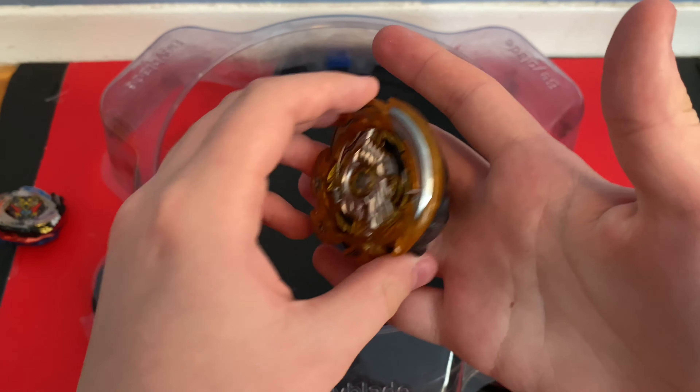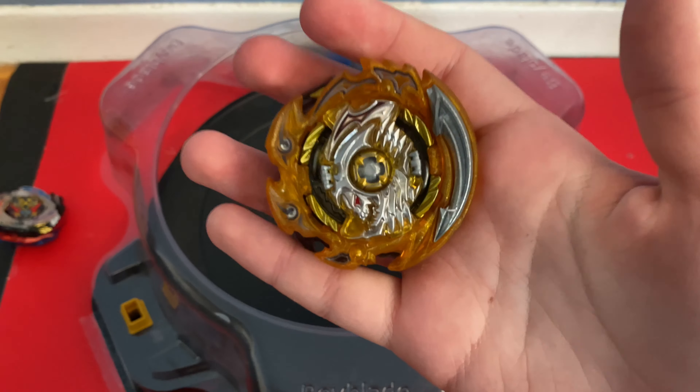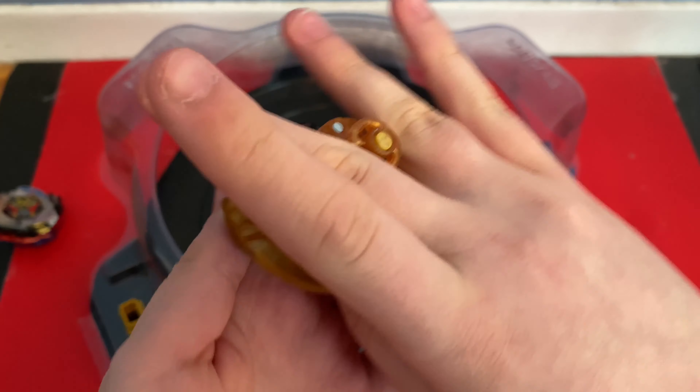It burst — well, it burst in my hand. That's 1 point for Hollow Deathscyther; the score's now 1-0.